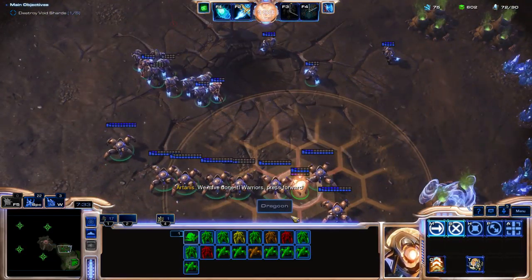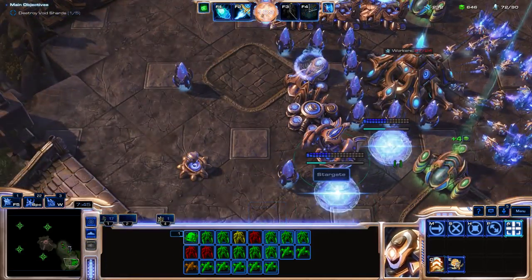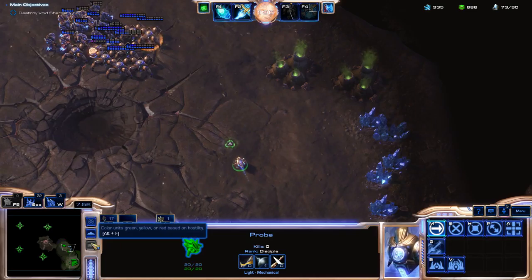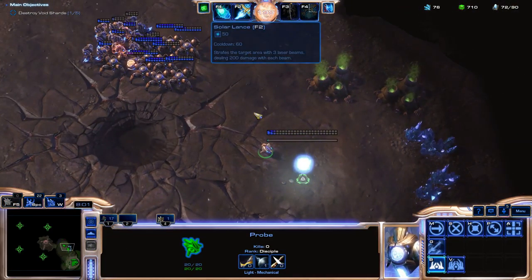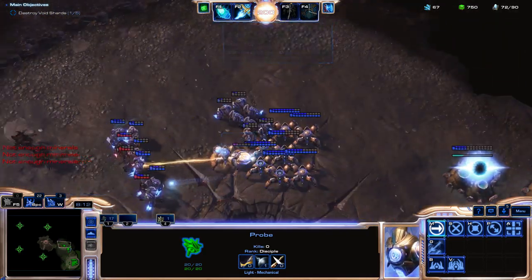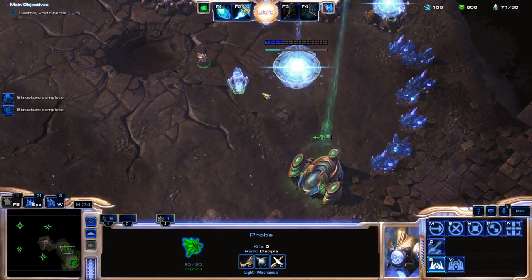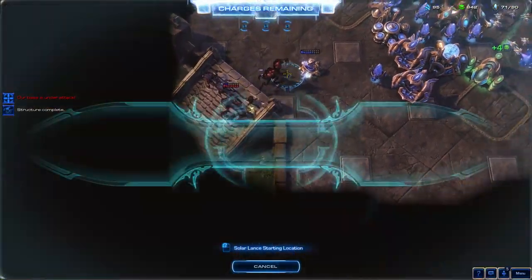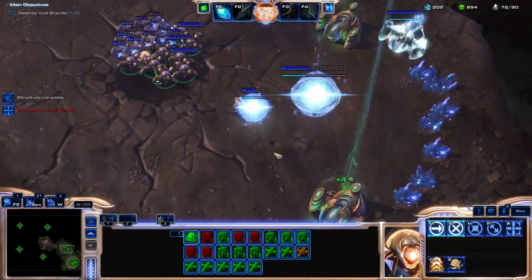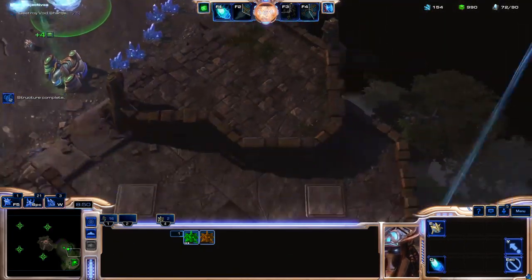We're pretty much ready to go. We're gonna start with one stargate. They got some tanks there. We're gonna start heading in - just get one or two more of these guys. Now we're gonna start making probes again. Get in there, dump phoenix, and stop time. We're just focusing down this building here. Bringing some more zealots in - we need to focus this down. And we have done it! This is a cool guys don't look at explosions kind of game. We're not pressing forward actually.